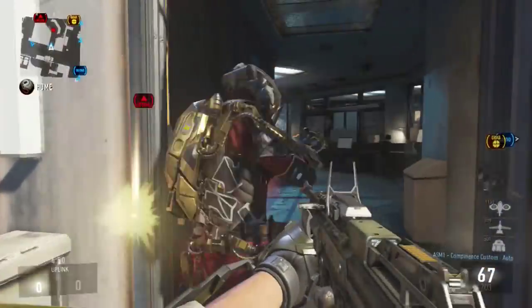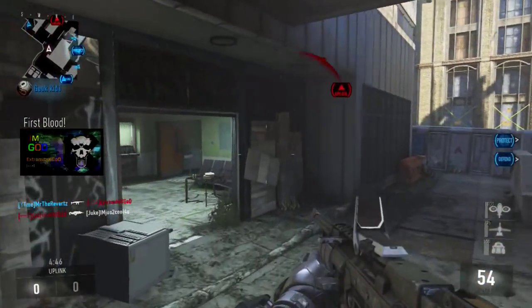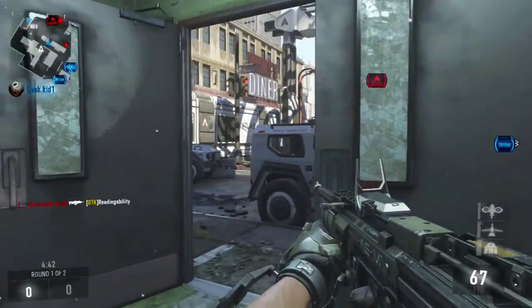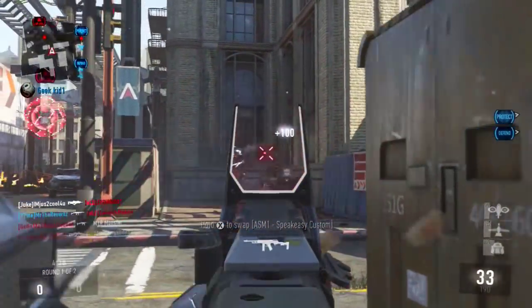Hey, what's going on guys, MrTheReverts here. Today I'm going to show you guys some bank shot spots for Uplink on the map Comeback. In basketball, a bank shot is where you shoot the ball off the glass and it pretty much goes in every single time, and I thought I'd show you guys some spots to make a bank shot in Call of Duty Advanced Warfare.